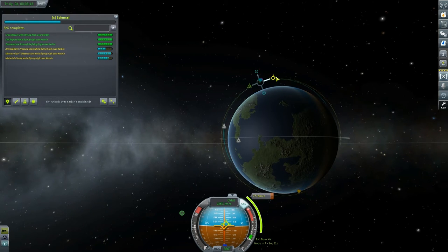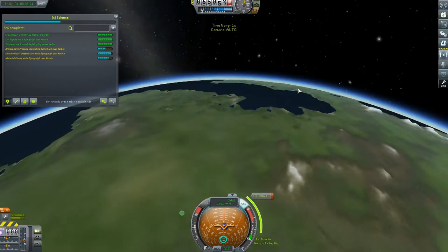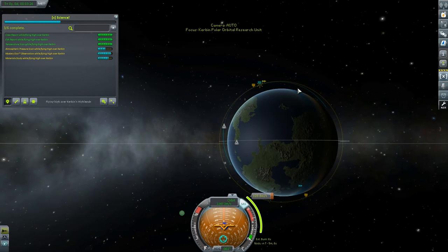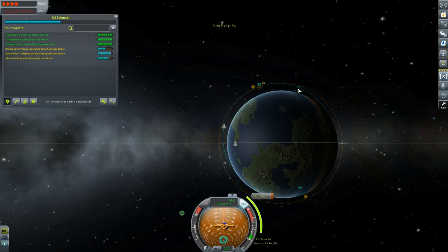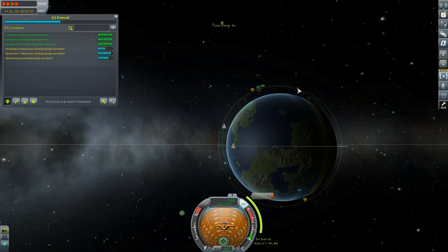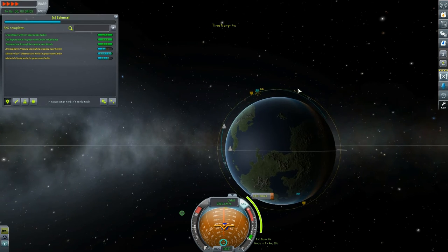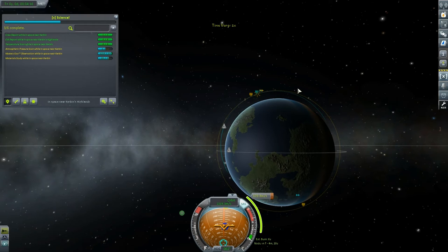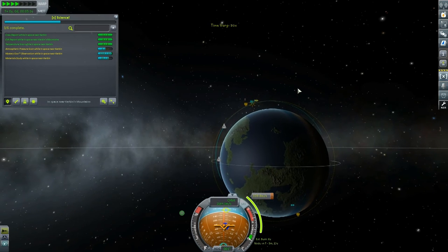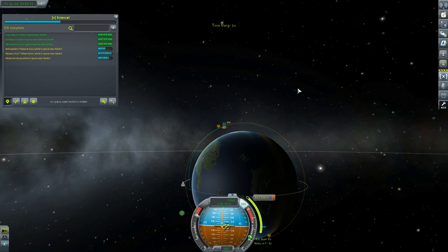Now I just need to circularize our orbit and then we can get on to the juicy stuff — seeing if there's any new science we can get using this vessel. We're at 65,000 meters, so we've got a little while before we can start our circularizing burn. Fast-forwarding to 70,000 meters now. Very soon we'll be doing our circularizing burn — about there is perfect. That looks pretty good to me, I'm happy with that.